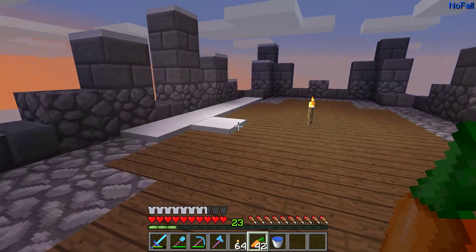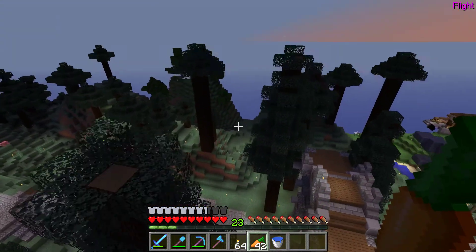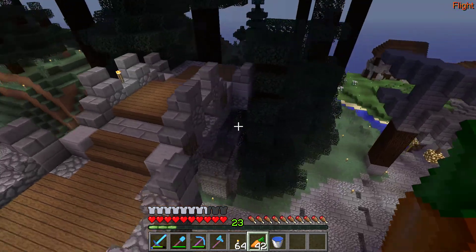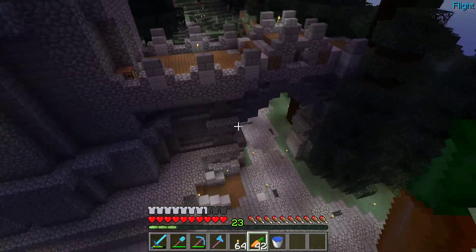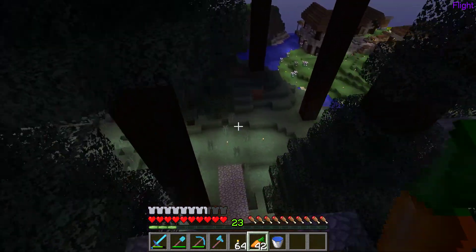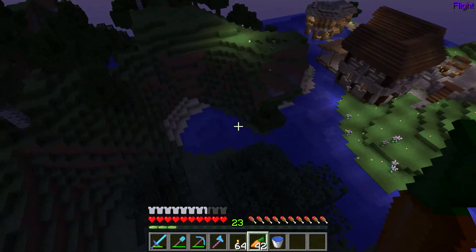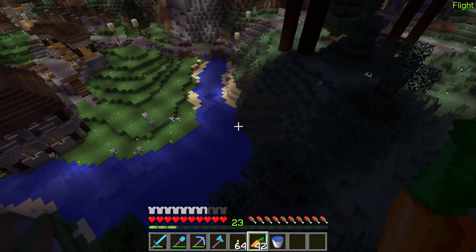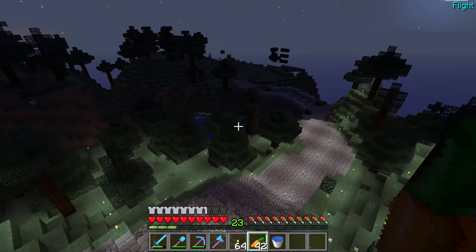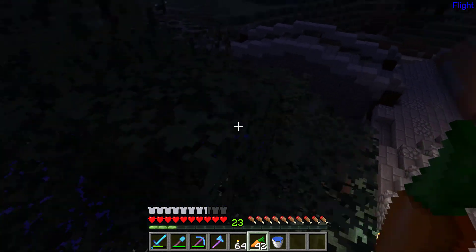Here we have a sort of bridge that's also a gate or entrance - call it what you want. And this is the wall that's going to be done in the future. Andropath is working on it. I don't know what his plan is but we'll figure it out - another bridge, I think.